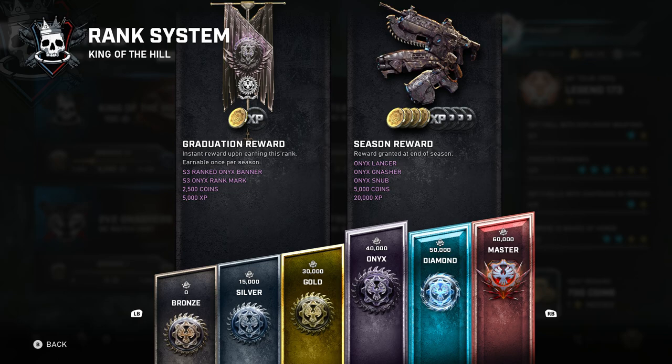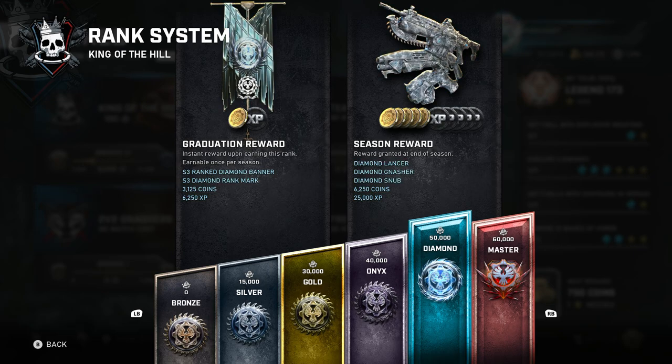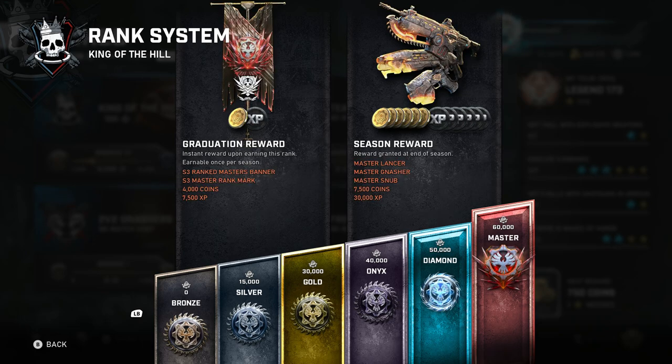If you somehow manage to reach Onyx rank — you'd have to be a little bit more dedicated for that, but it's still doable for a lot, if not most, of the PvP player base. That's going to reward you with 2,500 coins for just reaching Onyx, and then another 5,000 coins when the operation ends — remembering this is per game mode. So now we're up to a total of 12,000 coins. For you hardcore PvP players, you can more than likely end up getting to Diamond, in which case you'll get 3,125 coins just for reaching Diamond, and then when the season ends, another 6,250 coins.